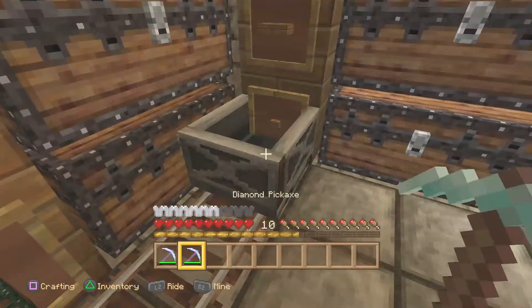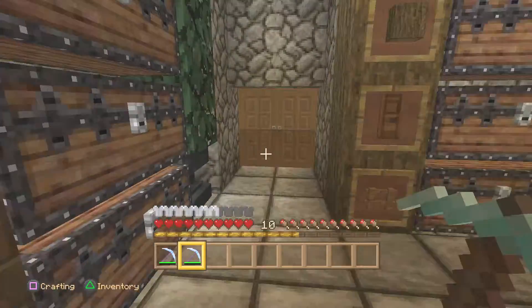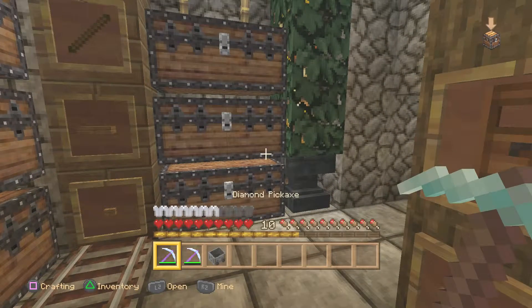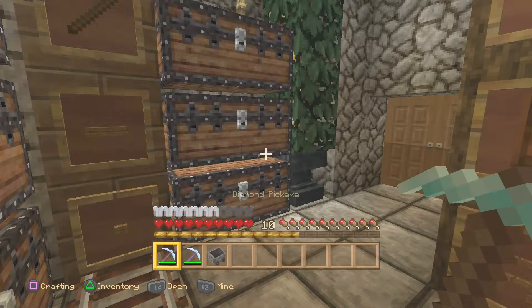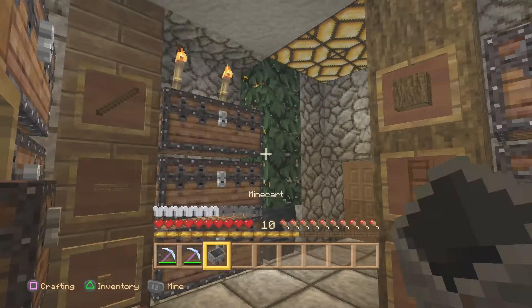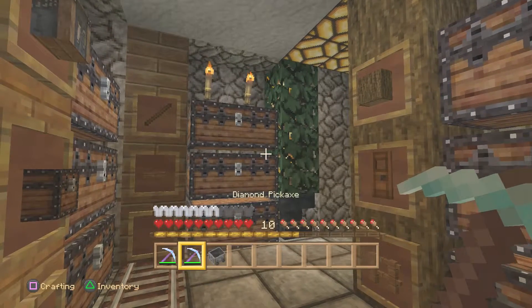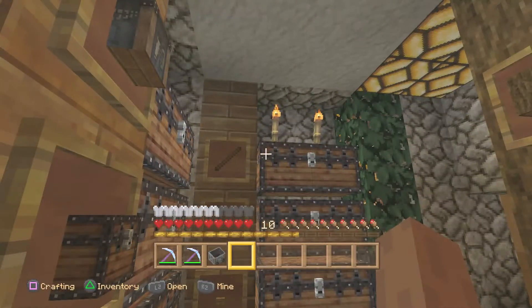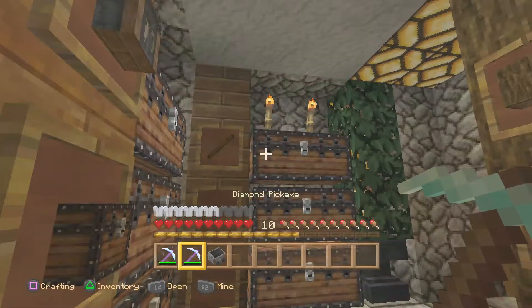I always carry my two favorite pickaxes — this one is the Fortune and Efficiency, and that's my Silk Touch. Those are my two go-to's. I always try to make those anytime I save up my points because I use them all the time.